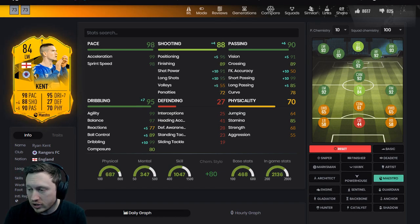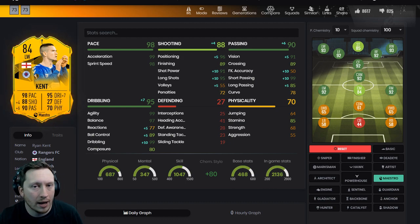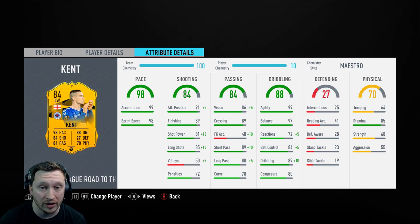So I think probably the maestro is the way forward. With the maestro you only get five on reactions but that's the max anyway. You get 10 dribbling, 5 ball control, shot power goes up, positioning goes up, passing is now 99, vision is 91. After applying it, shot power is up to 91, long shots up to 95, attack positioning up to 96 - and this takes him up to a 93-rated left wing.